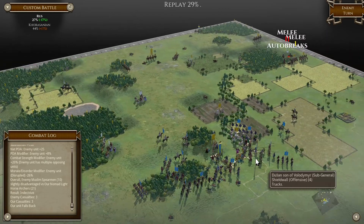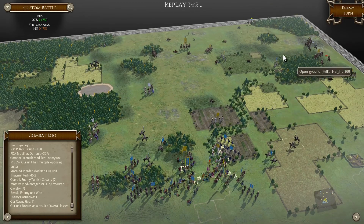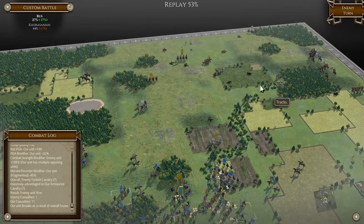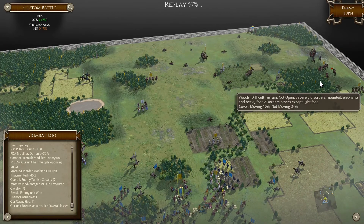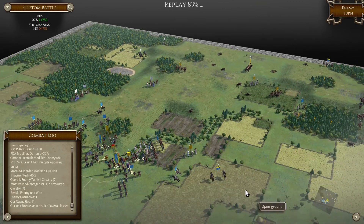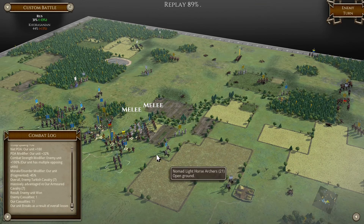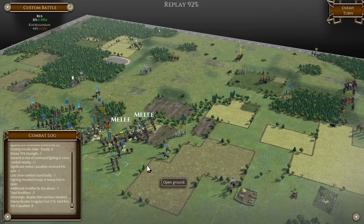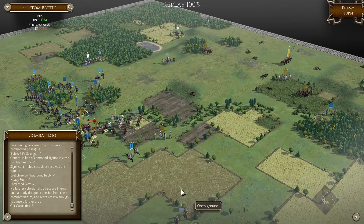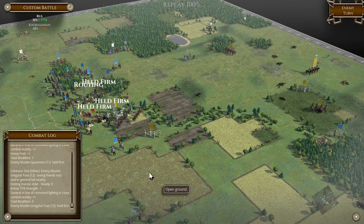We auto-break there - very expectedly, that's fine. Turn 17. He tries to catch us but he won't be able to because we're gonna go into the forest now. We auto-break - not good. But they definitely break there, I tell you that much. Nice, holding firm all round.